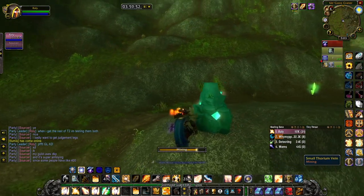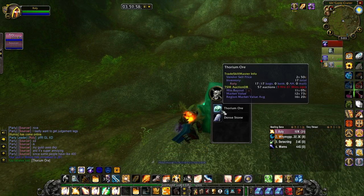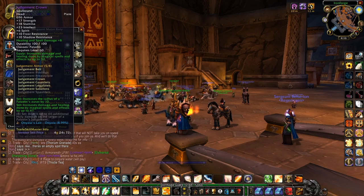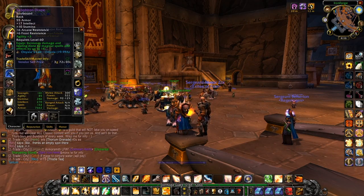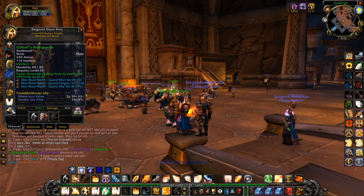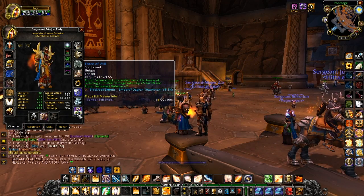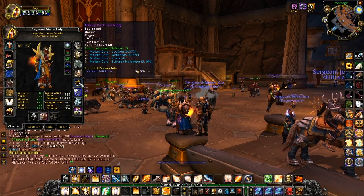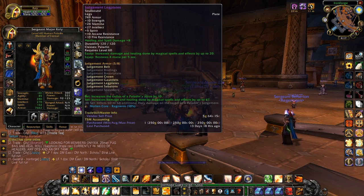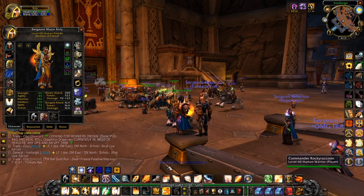Before we jump into the guide, let me give you a cheeky gear inspection and update since a lot of items have been replaced. I now have: Judgment Crown, Choker of the Fire Lord, Brindling Shoulders, Saffron Drape, Demon Forged Breastplate, Gallant's Wrist Guard, Flurry Axe, Skull Flame Shield, Force of Will, Uther's Strength, Nagel Ring, Heavy Dark Iron Ring, Judgment Boots, Judgment Legs, Judgment Belt, and Judgment Gloves.